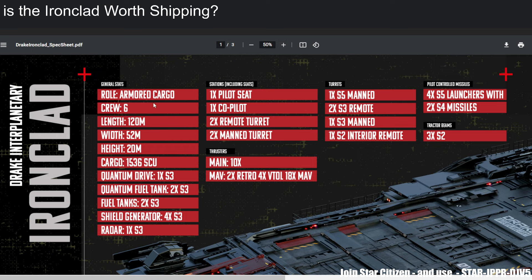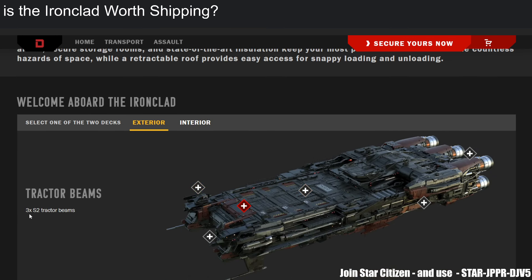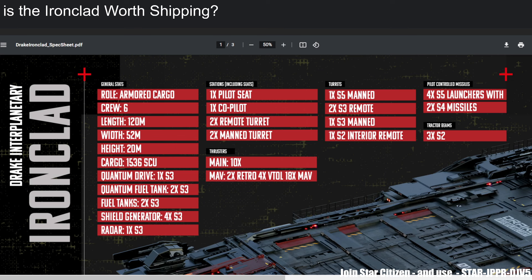On the stats sheet: armored cargo, crew six, mostly S3 components, one pilot seat, co-pilot, two remote turrets, two manned turrets for the Ironclad. The base has three size-two tractor beams — that's the reason I like it. On cargo hauling alone, the haul series is still the best, but the Ironclad is number two overall.